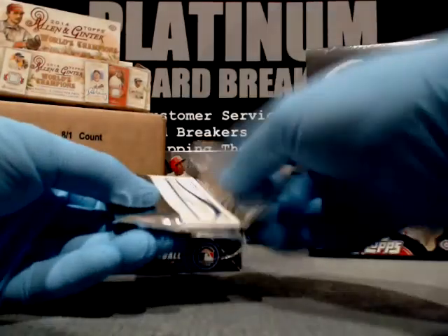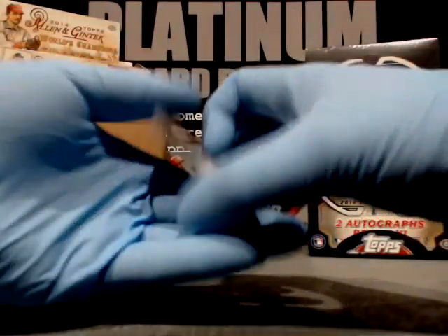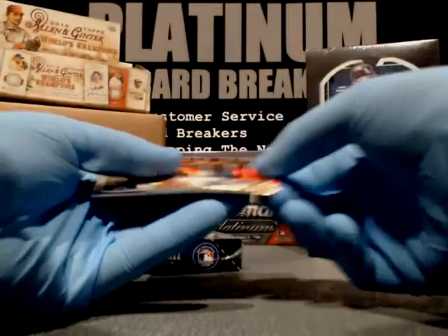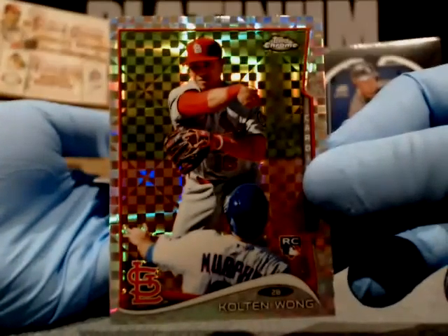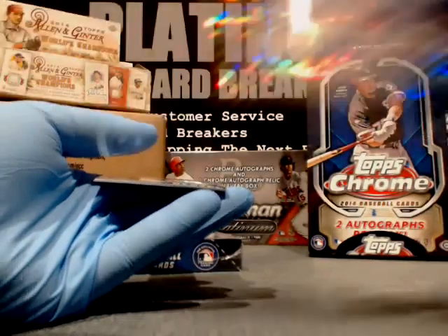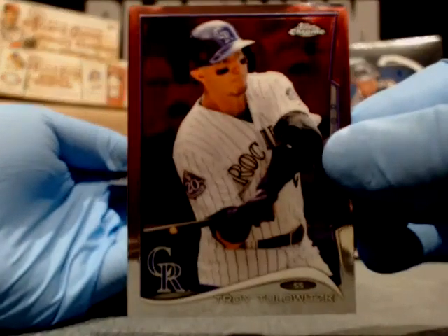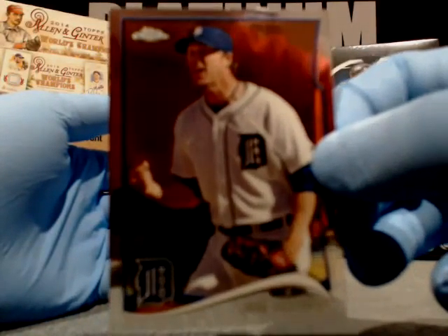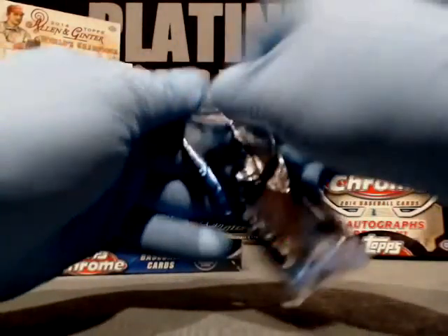Pack fresh immediately — they never sit around. Get them the way they come. Jake Marisnyk, Marl Woods. This is an X-Fractor of Kolten Wong, St. Louis Cardinals — nice looking card, very fancy. Troy Tulowitzki, the Rockies. And Joe Nathan, Detroit Tigers.